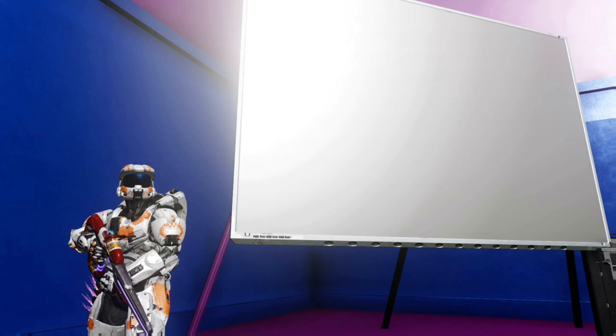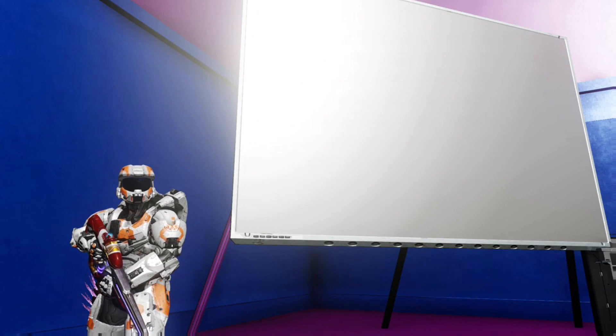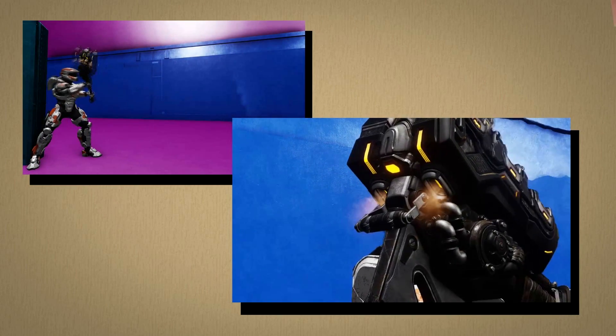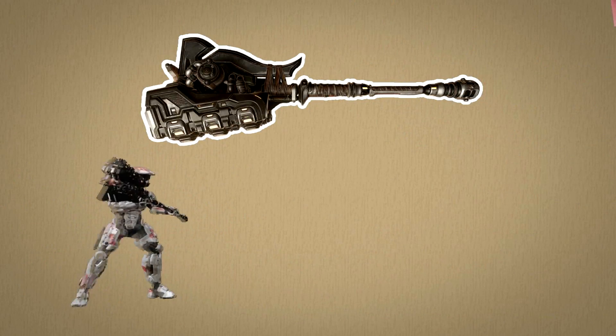We'll first need to chart down all the weird things that happen with the weapon, then we'll solve each of them separately. First, the hammer swings incredibly fast using thrusters on the back of it — the confusing thing being how does the hammer know when to use the thrusters? Second, when impacting a surface, a gravity shockwave pulses from the hammer head, pushing everything around it back.